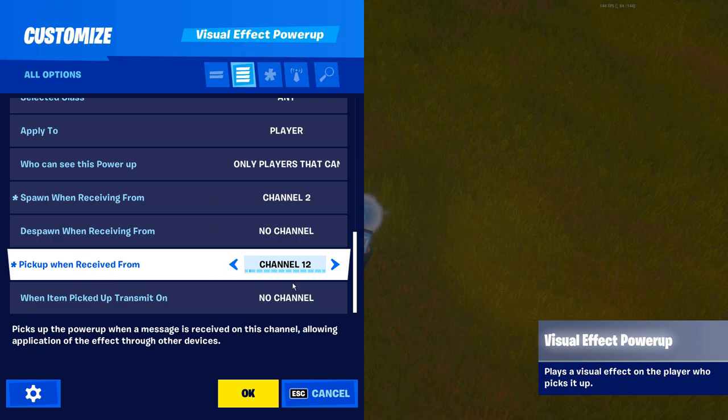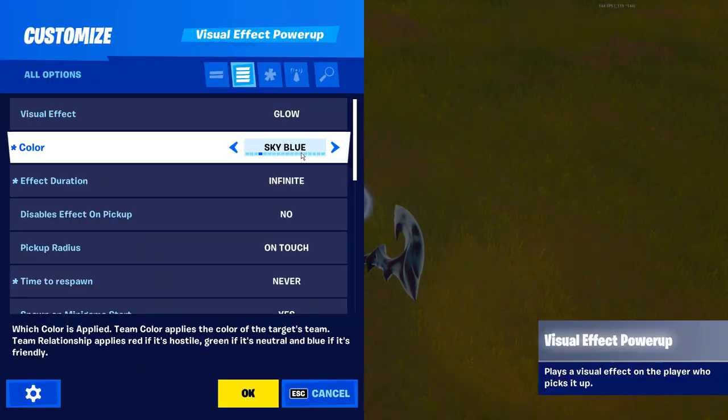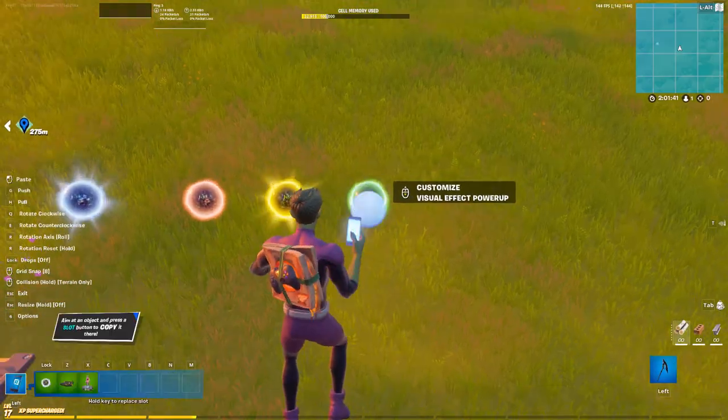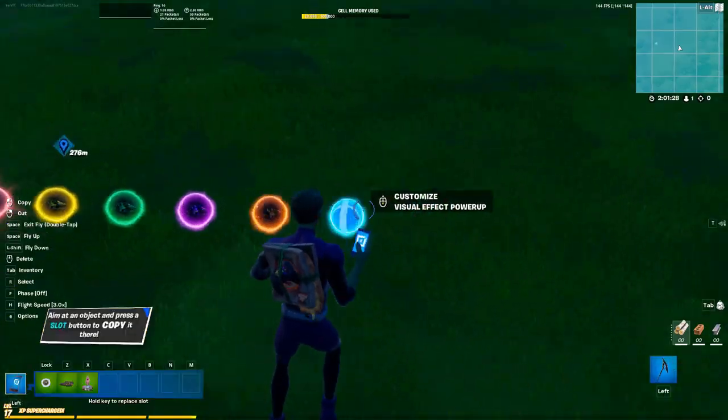Now we're just going to copy and paste this color orb and change the color to the next color option. We're also going to change the spawn when receiving from setting to the next available channel, and we want to repeat this until we hit spawn when receiving from channel 10, or until we've placed down 9 orbs.